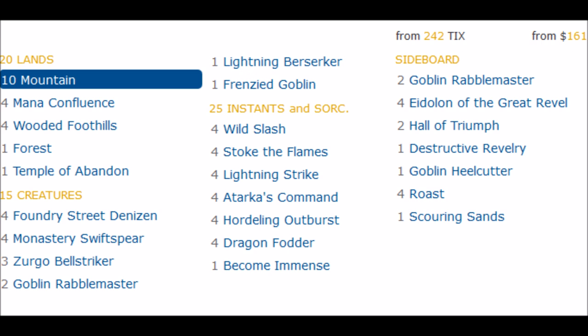I'm pretty sure that every Magic player should at least have the Mountains, the Forest, the one-of Temple of Abandon, the Wooded Foothills. Every piece of this deck is inexpensive — there's not a piece that's over $10. Maybe Goblin Rabblemaster, but that might not even be necessary for this type of deck because he plays two in the main and two in the side.